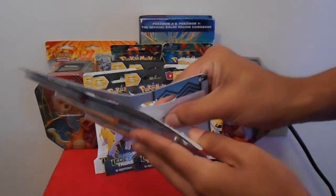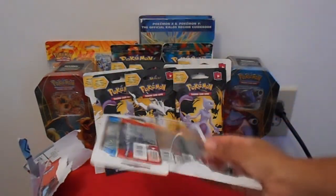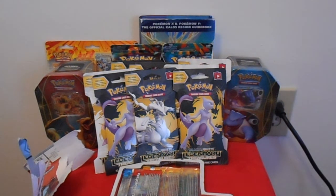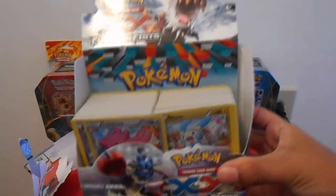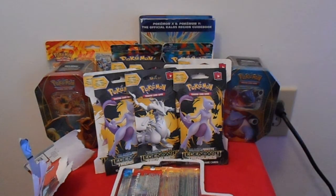This is kind of hard because the angle I'm doing this at is really awkward. Let's just go ahead and get this open really quick. Hopefully we get some really, really good pulls. I need to get my card sleeves — oh, they're right here. I've already completely opened my Furious Fist booster box with some pretty good pulls. I'll show you guys later on, probably in a couple of videos. But we'll go ahead and get right into opening the blister pack.